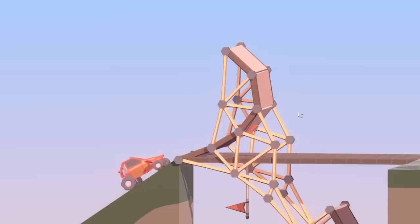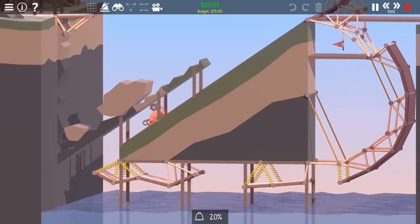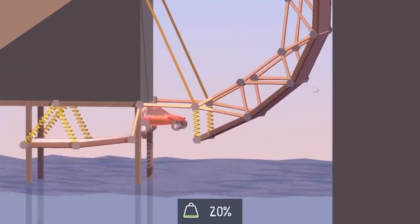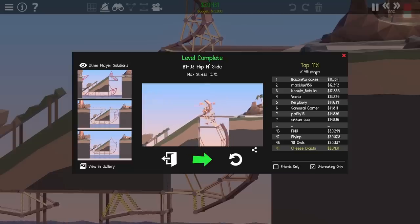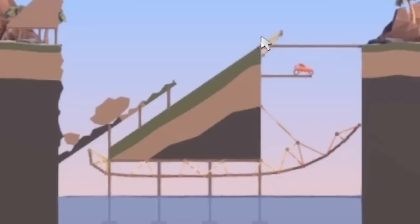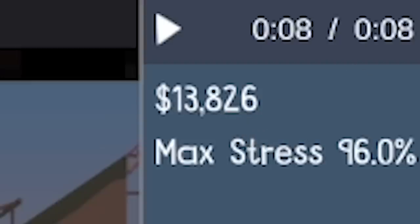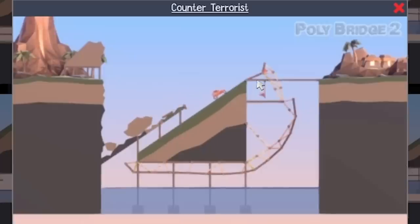It needed to go upside down so that it slides down there, then it lands down here, heads up there to the flag which is upside down. Top 11% again. The cheapest one - they used really minimal road to flip over there. I feel like my bottom bit would be way cheaper. How much is that? 13 grand, and mine was 20 grand. You can see to get that to flip it's all about making the flippy-over bit really cheap. Everyone's done it different ways though - that one uses just two roads.